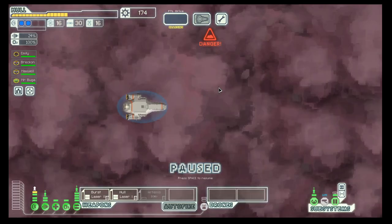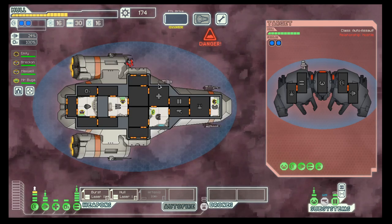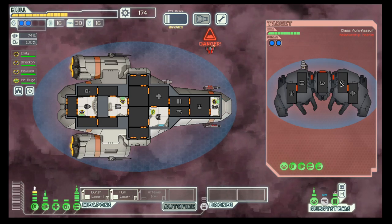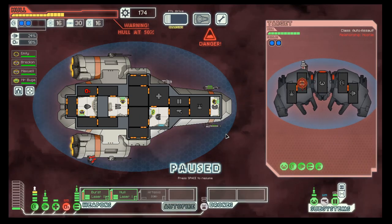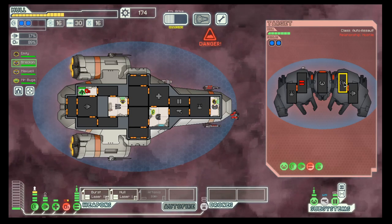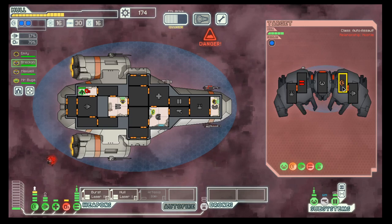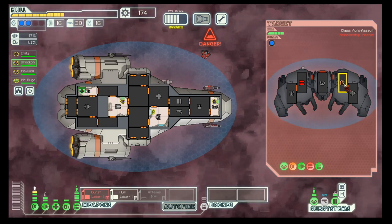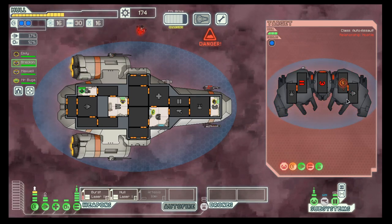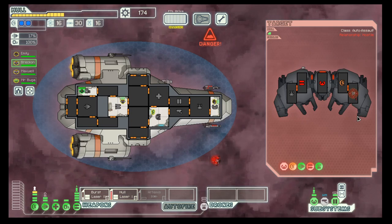It would be good if there is something in this nebula. Our first two-shield ship. I think let's focus on weapons first, and next we can deal with the shield. One shield is down. Let's try again — and that should do it.